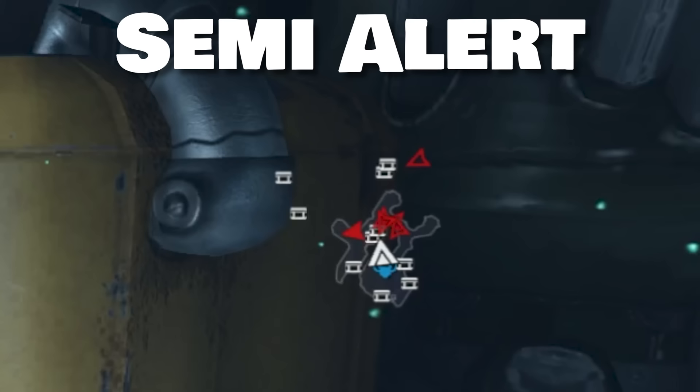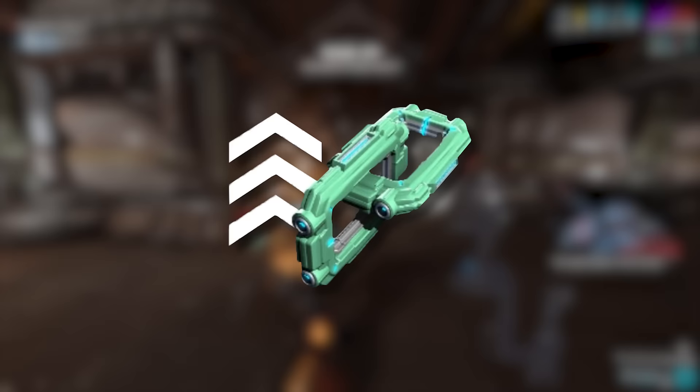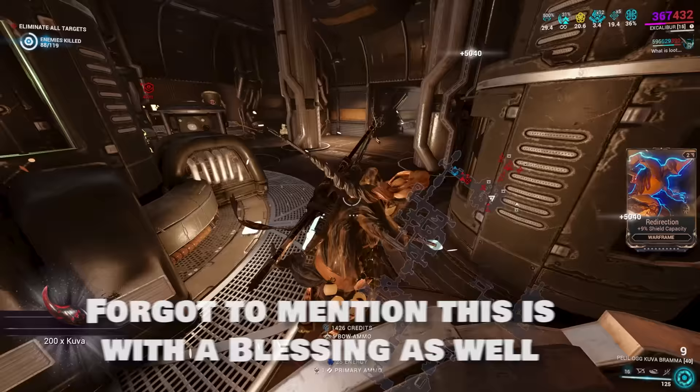The semi-alerted state is an outlined arrow with a smaller arrow in the middle. Three — alerted, which is a full arrow and the enemies are fully aware. With this method, if you have an affinity booster (double XP) plus the 500 XP boost per enemy killed, you can imagine how fast this will level your frames and weapons. On average, this method will max your frames or weapons in about two minutes — roughly one run.